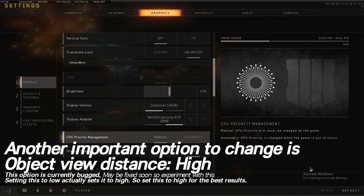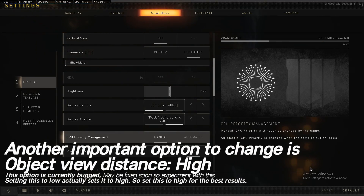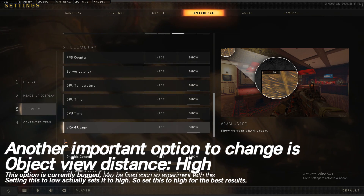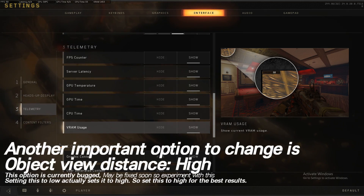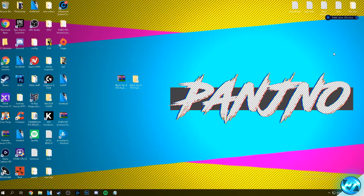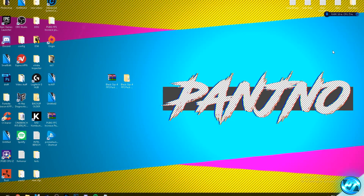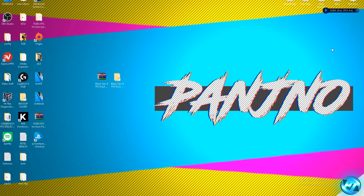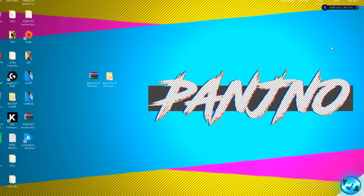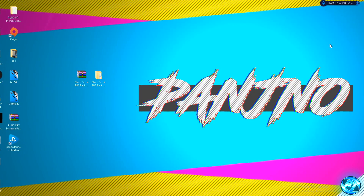Once you're done inside of there, exit out of the game as we're now going to run through a few more optimizations before we completely finish with this guide. We can now apply an optimization to Windows itself in terms of the power options to ensure we're getting the best performance possible in higher intensity programs such as games. I've seen many people's micro stuttering and FPS issues be fixed entirely just by setting this optimization.